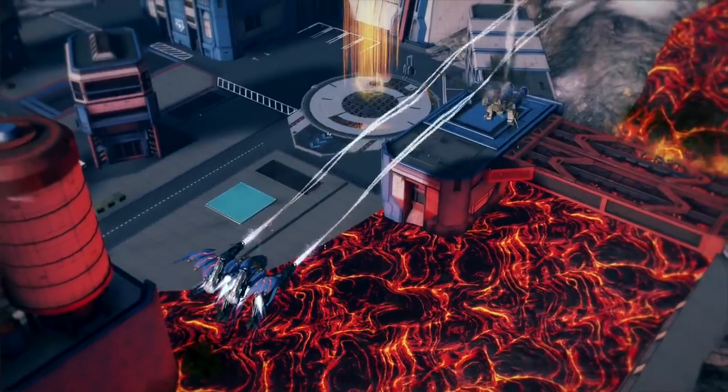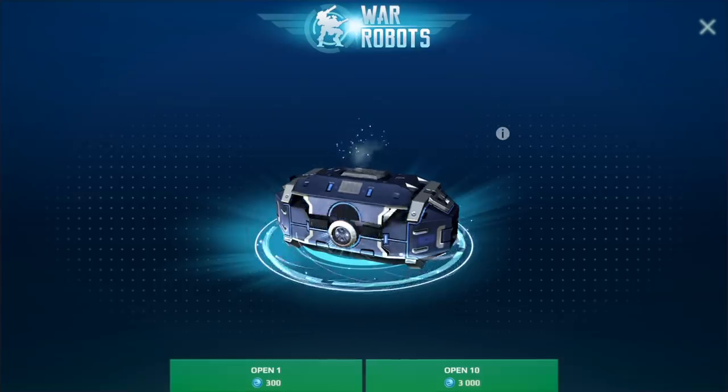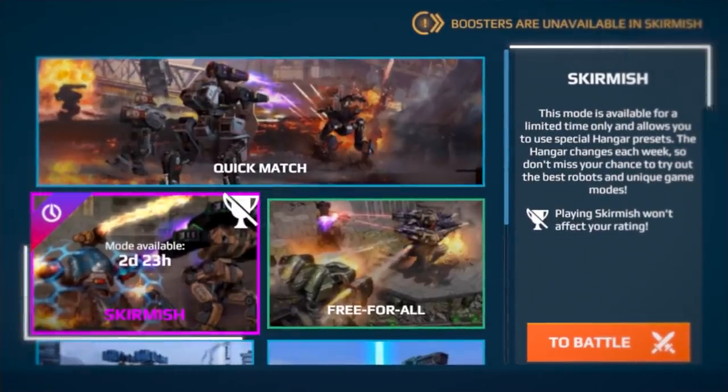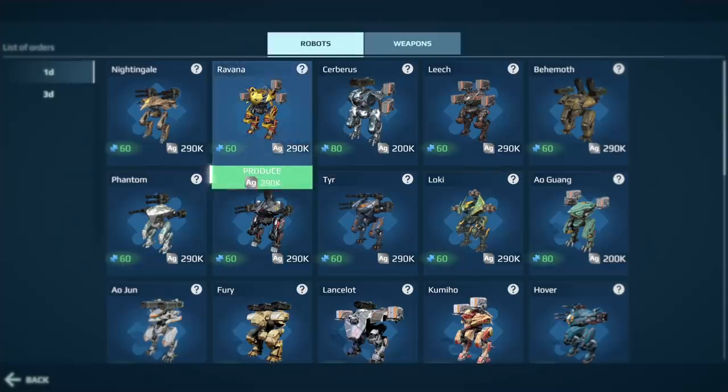Experiment – there are flying robots, repair robots, robots on wheels. New equipment drops from the black market and event chests. In skirmishes you can often test robots that you don't have yet, and most of them you can then build in the workshop.